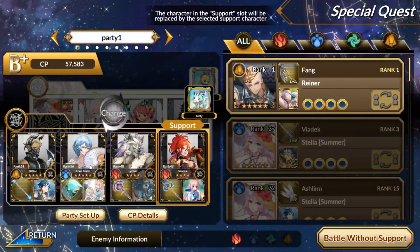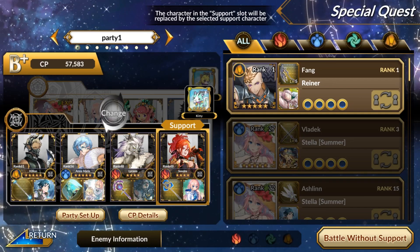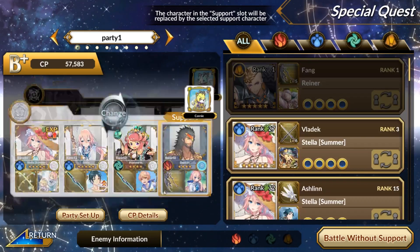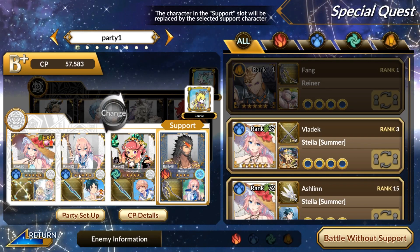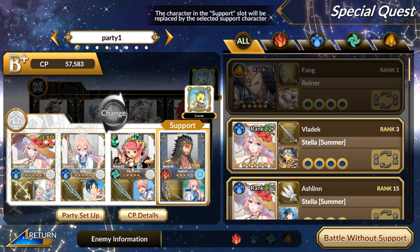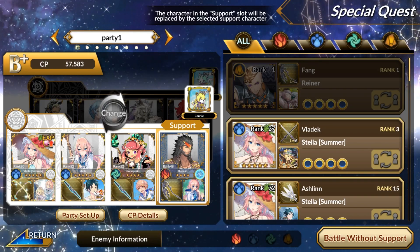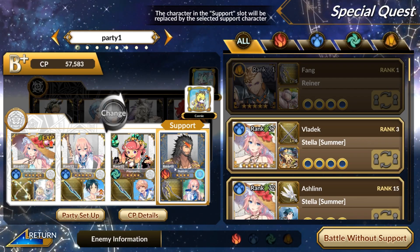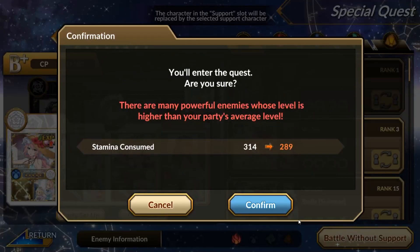I'll show you guys my lineup. This is my chaos lineup — it's not well developed. The main units I'm using here are Annamarie and Killion. Killion isn't that great but he's useful. My law unit is more developed: my Stella is level 80 rank 80, my summer Stella and my normal Stella is rank 52, so they're both pretty good. My normal Stella is wearing the event soul symbol.